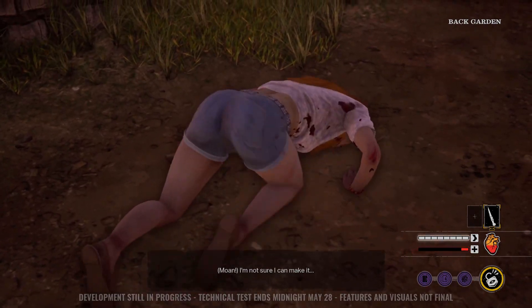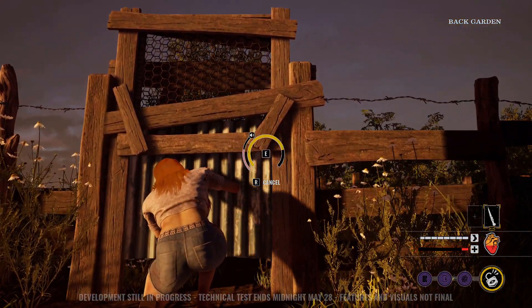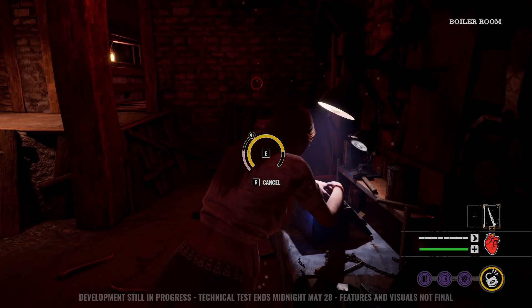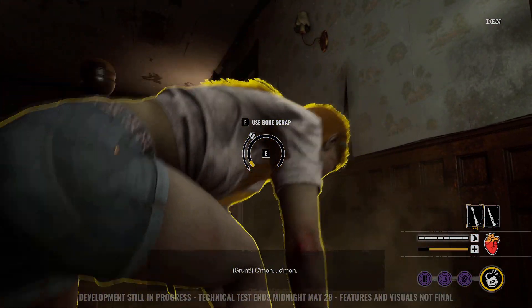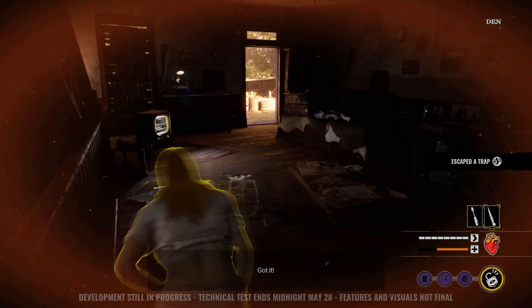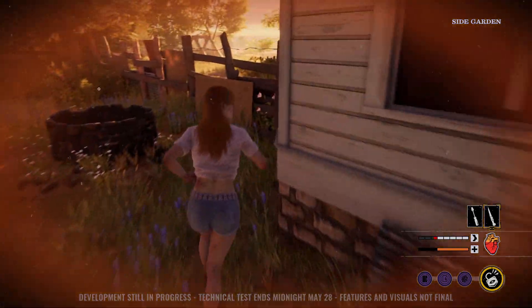I believe the camera lock is deliberate so you can't watch your own back — instead you must use visual and audio cues to know if a killer is about to jump scare you from your blind spot. There was one victim, I believe Connie, who could find these items much quicker and had an ability to speed up picking locks — a character-specific perk that felt like a much better balance of tension and gameplay feedback. It's worth noting the test didn't have the progression system available, so there may be unlockable perks that speed things up — we'll just have to wait for future tests.